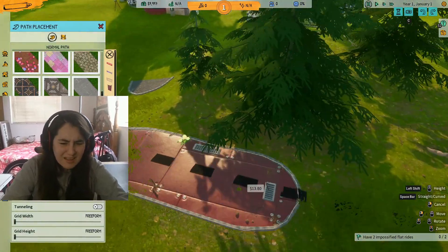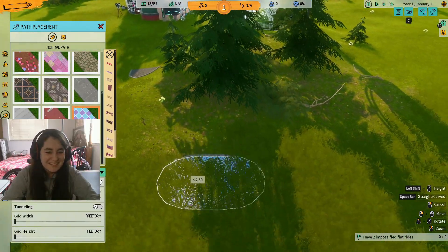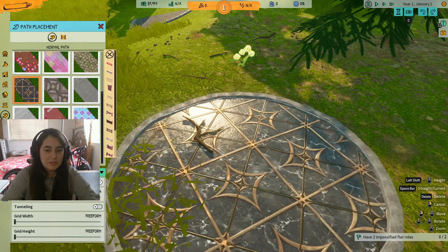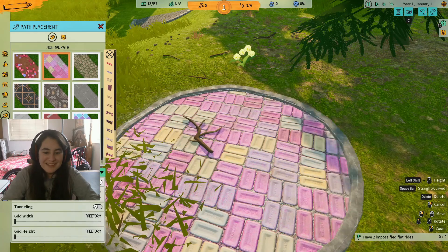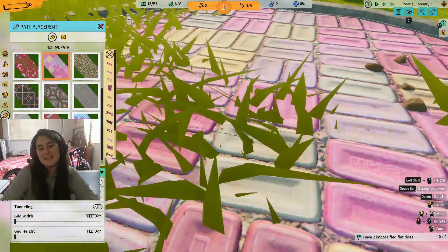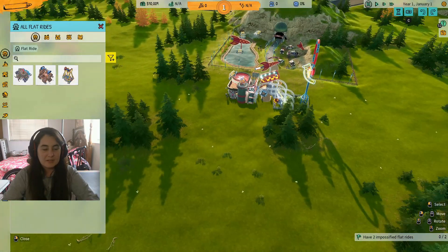Let's see... I think this one that has the little grass is gonna be the cutest. Do you know what it looks like? It looks like soap. It looks like soap. How many rides do I have available?